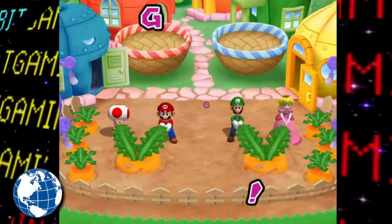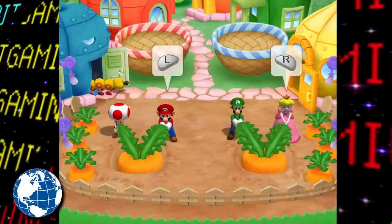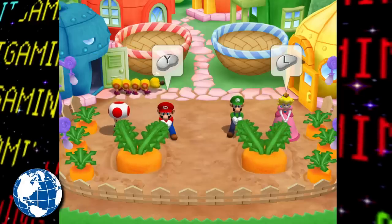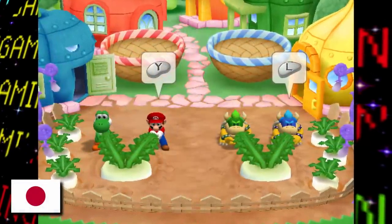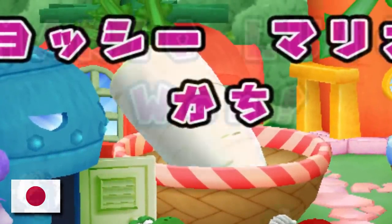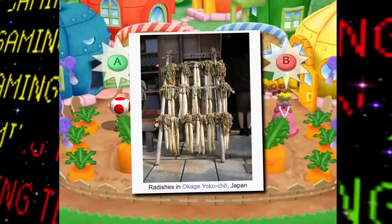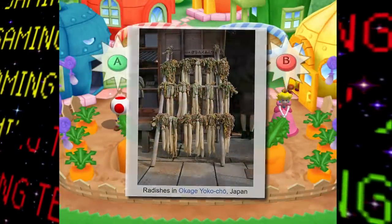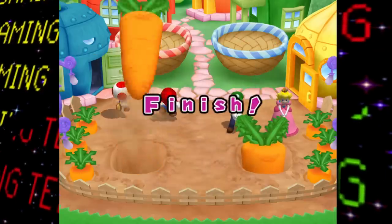Lastly for the regional changes, in the minigame Garden Grab, while in all other releases carrots get yoinked out of the ground, in the Japanese version a daikon radish is seen instead. And it's not just a simple color swap either, as the model for the radish is a bit more thick as well. Daikon radishes are pretty uncommon in the west, so the change was probably made to make the vegetable something more people were familiar with.